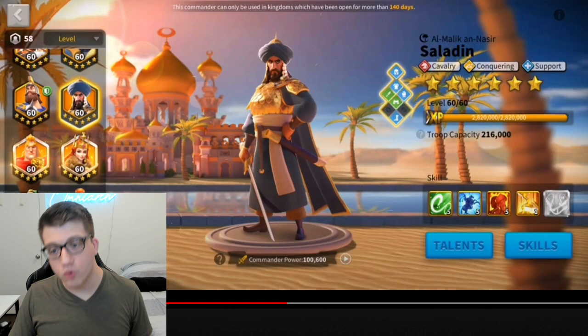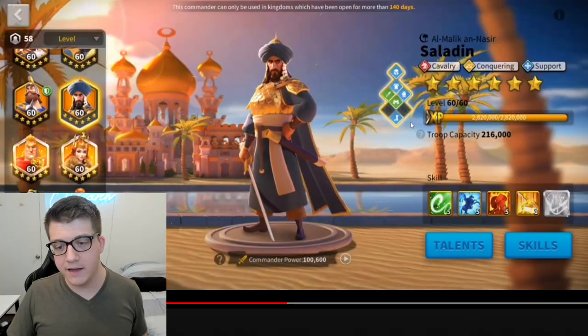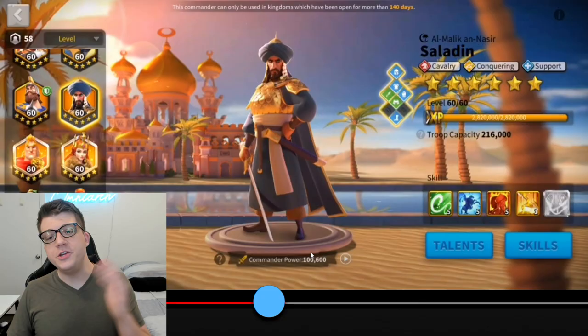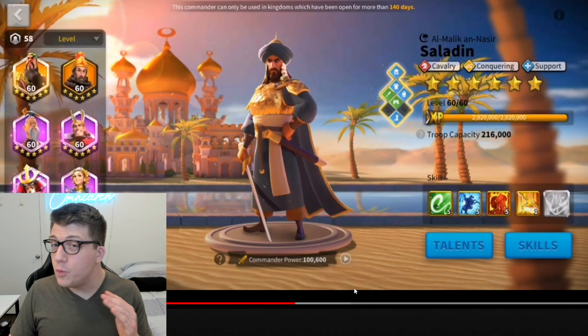He has a 5-5-5-1 Saladin which he's using as a primary to his William — we'll see that in just a moment. He's primarily focused all on infantry, and Saladin has all blue talented equipment. He doesn't actually show what those pieces are, but I imagine there's some Windswept in there — possibly all Windswept, or the Expedition War Helm. He did actually take his Martell to level 60, and his Richard to level 60 as well, which he doesn't show off in this video.